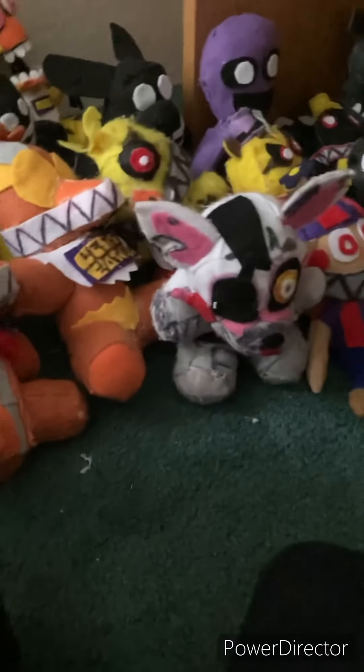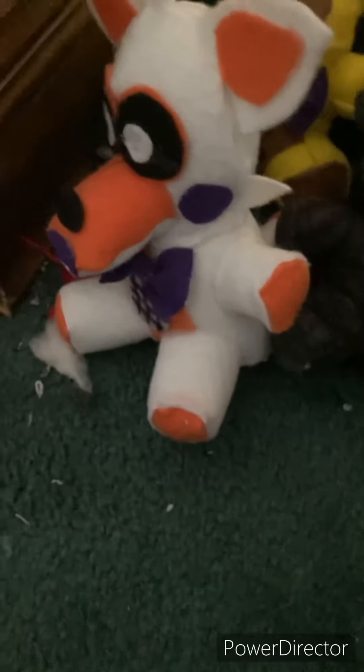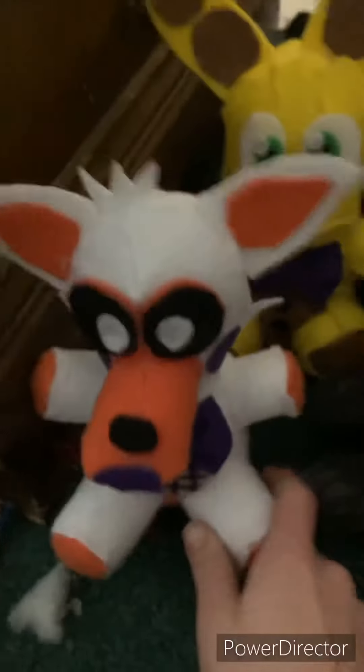Next up we have Sister Location. We have Mini Arena, Bidybab, Walrbit, Yendo, and an Endo unit. Funko did a really good job covering Sister Location - I just had to make Mini Arena, Walrbit, and Yendo. Even then, they do have an official Walrbit plush, I just don't have it, so these will compensate.